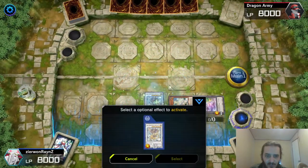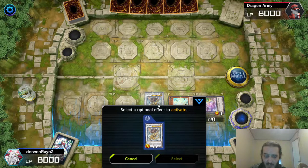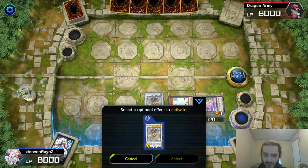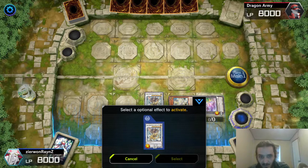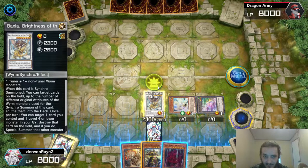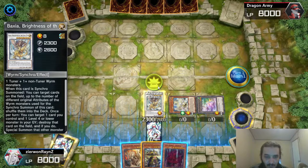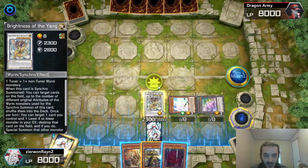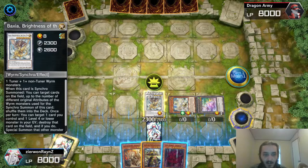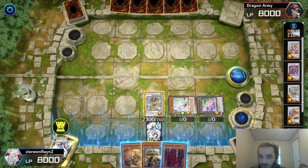So if you're going first, you don't want to use the on-summon effect of Baxia — that's going to return one card mandatorily back to your hand, which you're going to have to just target something. If you do accidentally use it, you can target the token — no big deal. But now we're going to activate Baxia. This is the only reason I went Baxia, and why Baxia is actually way better as an extender than — what's that card called, the Grandmaster?